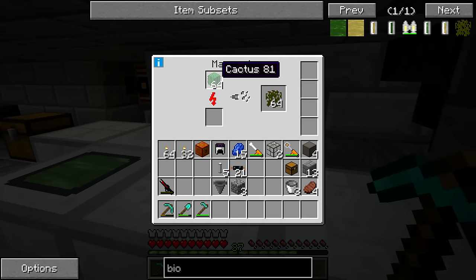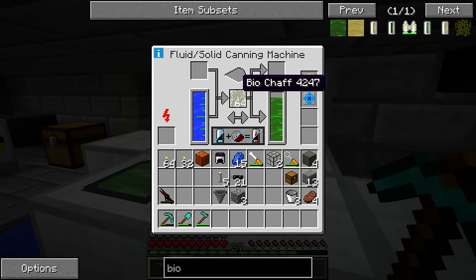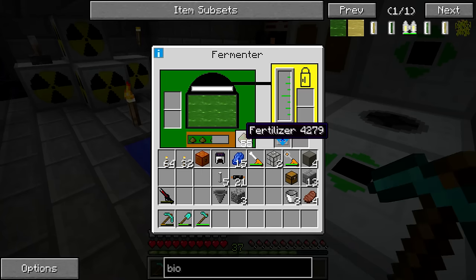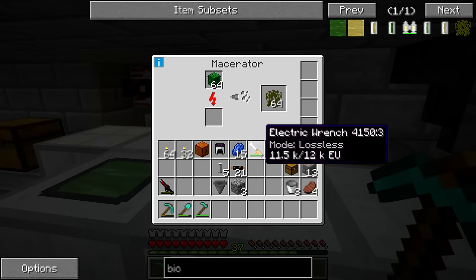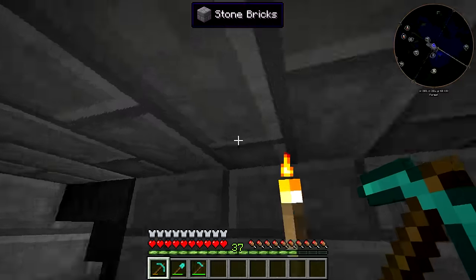Right here in this macerator we've got a ton of cactus and a ton of biochaff, and this is getting backed up because we cannot use enough of the biomass — the fermenter is going really slowly. There's no way around this with the fermenter, so what has to be done is we have to create more layers with more fermenters. Those are going to be producing more biogas, consuming more biomass, and it'll break up this backup.